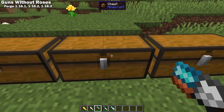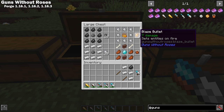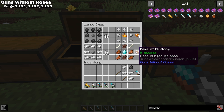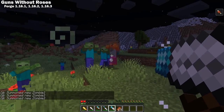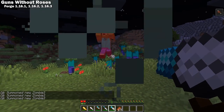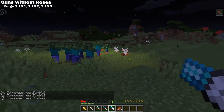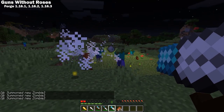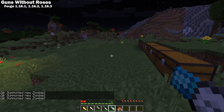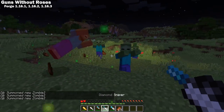This mod also adds four different types of bullets: flint, iron, blaze, and maws of gluttony, which uses your hunger instead of bullets. And last but not least, it also adds four gun enchantments: Impact, which increases the damage; Bullseye, which increases accuracy; Sleight of Hand, which increases your rate of fire; and Preserving, which gives a chance to not consume ammo. I think this mod does a really good job of keeping a vanilla feel and keeping it simple.